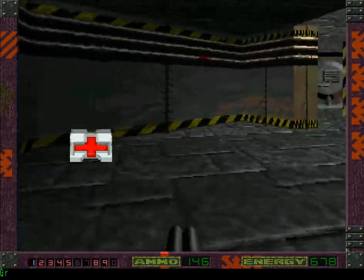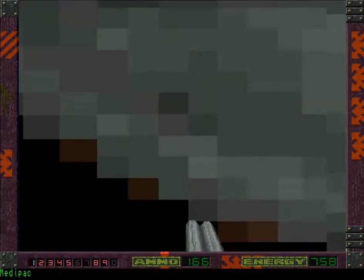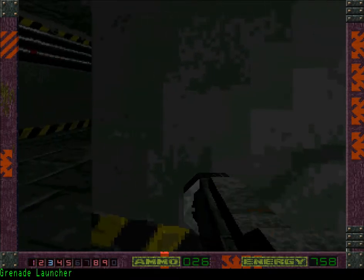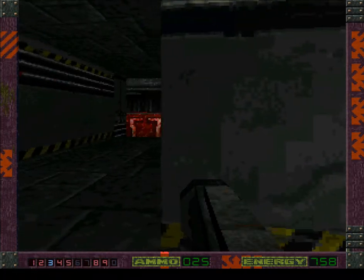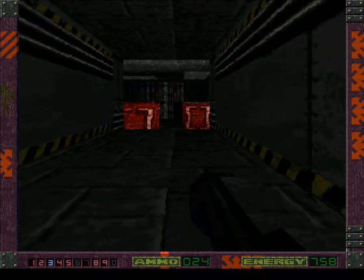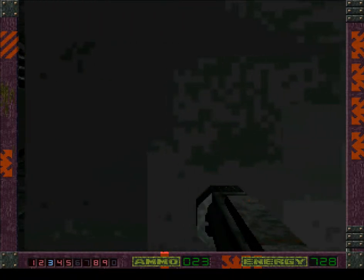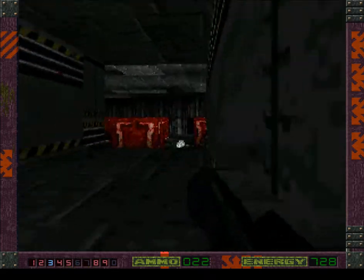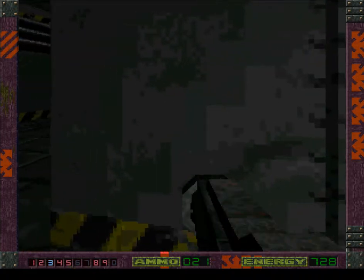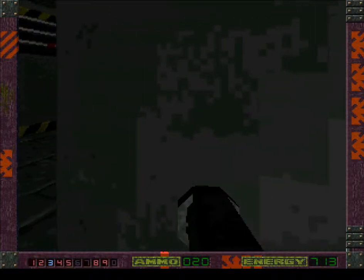Alright, in here we have the first proper boss fight, and before we go down there we are going to face a few greys, which means that I want to pick them down with some grenades first. They do pretty heavy damage in close range. We listen for that wet splash, means that I managed to hit someone.